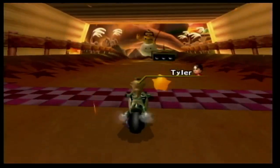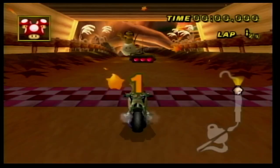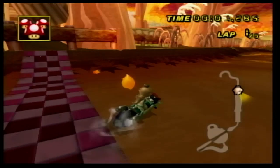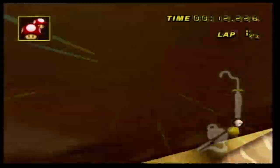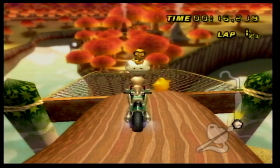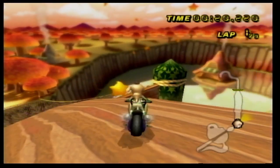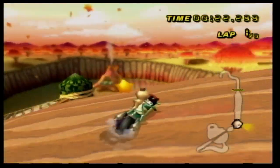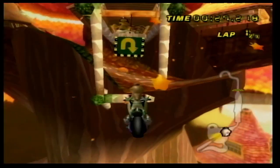We are now on Maple Treeway, and this is probably going to be one that we cannot do backwards. So we can go up this thing — we just fell off, but that works even better. I was thinking that we could trick off of the net onto this thing, but we can just fall off anyway, and that seems a lot easier.